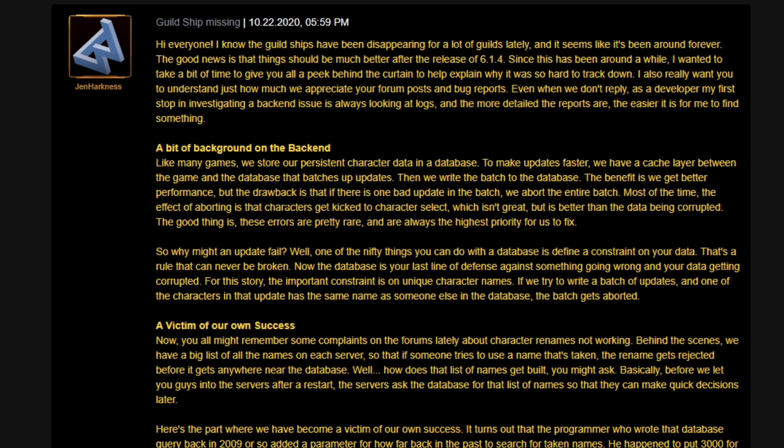'A bit of background on the back end: like many games, we store persistent character data in a database. To make updates faster, we have a cache layer between the game and the database that batches up updates and then writes the batch to the database. The benefit is we get better performance, but the drawback is that if there is one bad update in the batch, we abort the entire batch.'